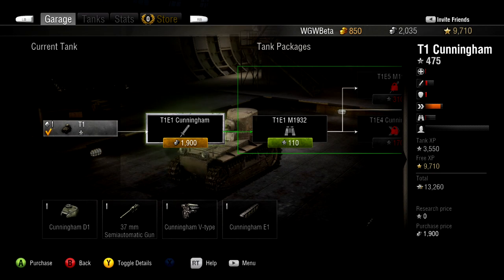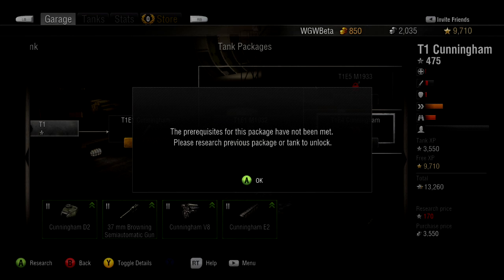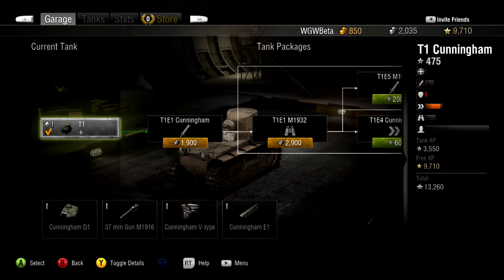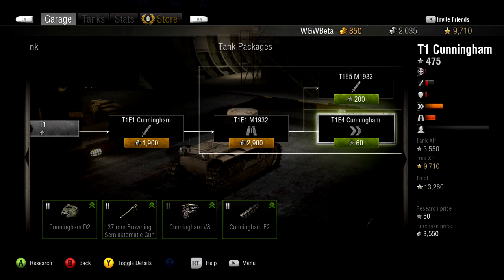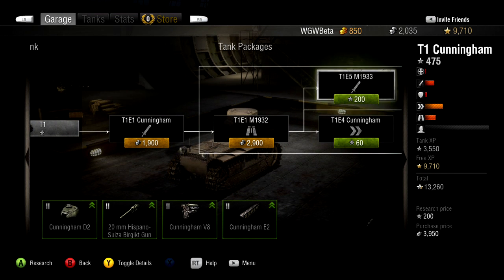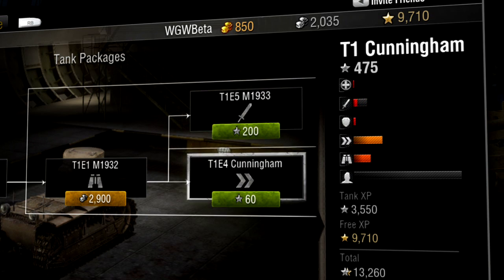Generally, the package upgrades farthest to the right are the best packages you can get for your tank. Naturally, you cannot research or purchase an upgrade unless you have already researched the upgrade before it. Another important thing to note: should you see two upgrades one above the other, this usually indicates that while the packages are similar, there is likely to be a key difference you should consider.